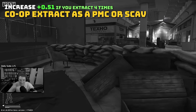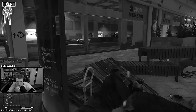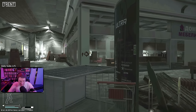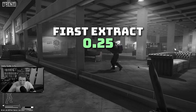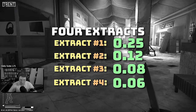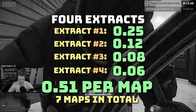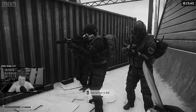Similar to the way vehicle extracts work for PMCs, co-op extracts can be done as either a PMC with a scav or a scav with a PMC. The initial rep bonus is 0.25 for the first extract as either a scav or a PMC on each map, with additional extracts dividing 0.25 by the number of extracts. While in raid, try to team up with the opposite faction in order to extract together on one of the co-op extracts on one of these seven maps: Ground Zero, Lighthouse, Interchange, Reserve, Shoreline, Streets of Tarkov, or Woods.